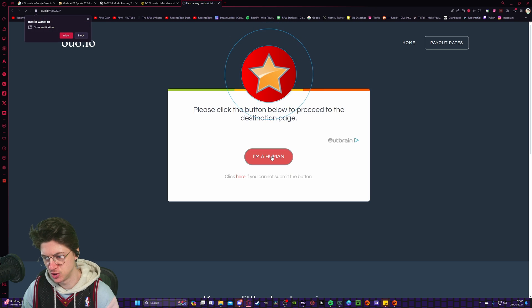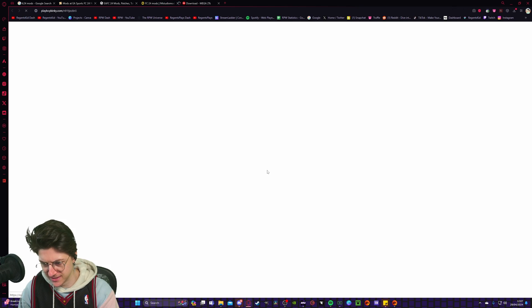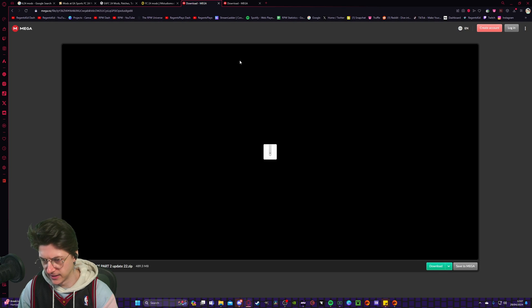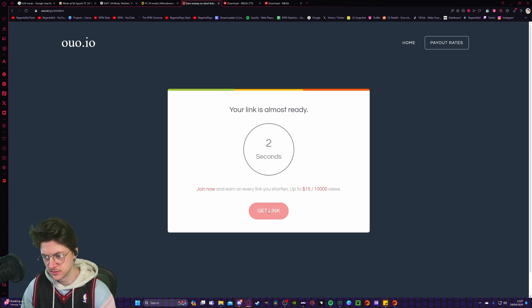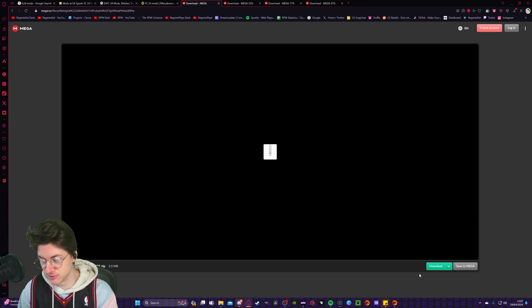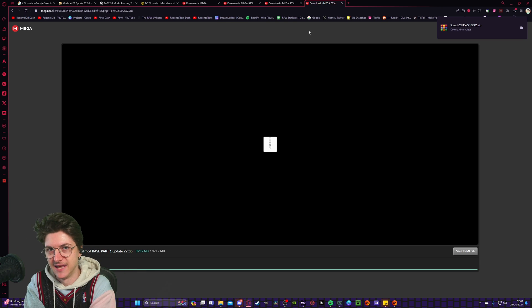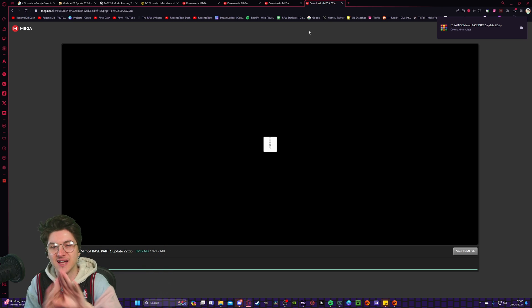It will take you to the page — just wait a few seconds and click on I'm Human, then click on Get Link and click Download. While that's downloading you can download Part 2 and Part 3 the same way — wait for I'm Human, click Get Link, click Download. If you close the pop-ups straight away and don't click on anything you're not supposed to, there are no viruses. I've been using these since FIFA 20 and have not gotten a single virus. So either people are lying or they've clicked on something I haven't clicked on. Just click on exactly what I click on and do not click any pop-ups, and you will be fine.